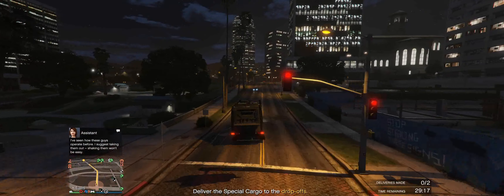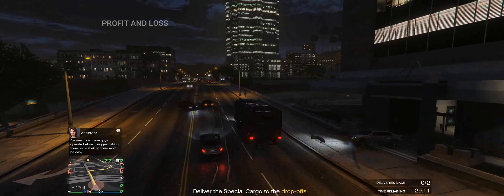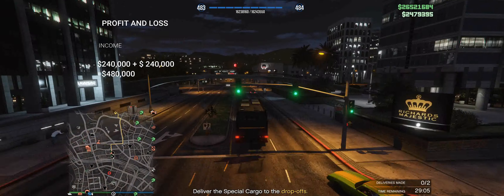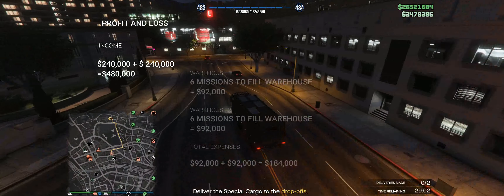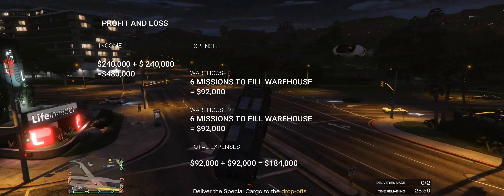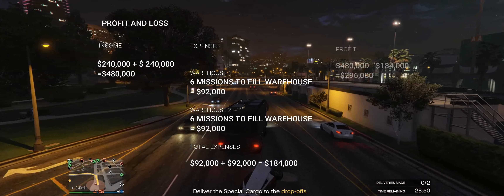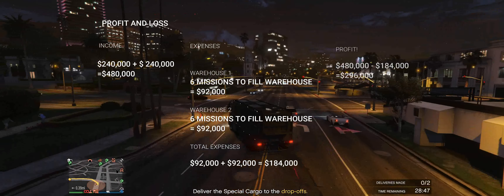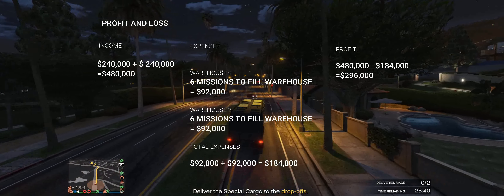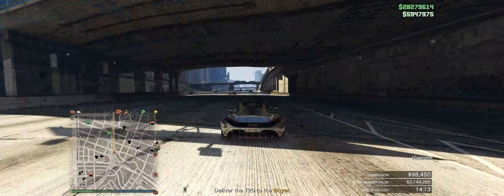After about an hour you'll be able to sell both warehouses. Selling both warehouses with 16 crates inside, I was able to make two hundred and forty thousand dollars from each, meaning together I got four hundred and eighty thousand dollars. Now we do have to pay to fill up these warehouses — each warehouse required six missions and cost ninety-two thousand dollars each, a total of one hundred and eighty-four thousand dollars. Subtracting that from the four hundred and eighty thousand dollars, we end up with a total of two hundred and ninety-six thousand dollars — just short of three hundred thousand dollars per hour.